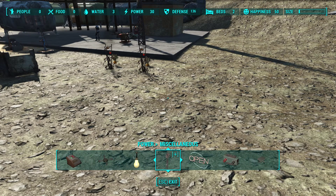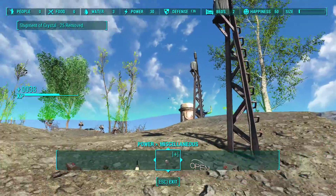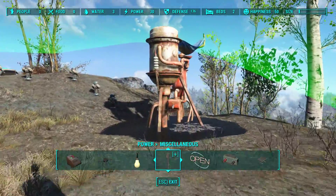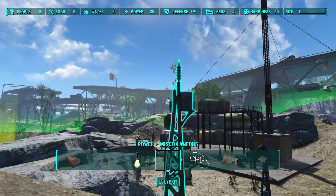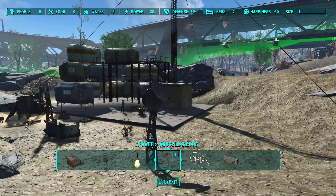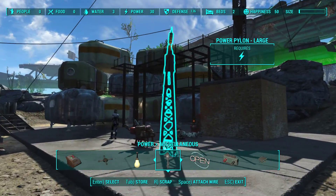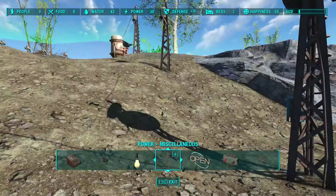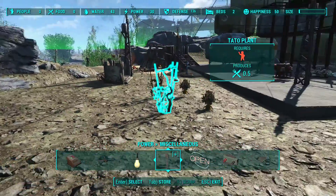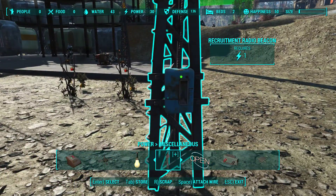Here I'm going to put up my recruitment beacon. Hopefully I spaced these out correctly. You'd think towers like these would have the reach from hell but unfortunately they do not, so you end up stringing up a lot more than you want. You'll notice we now have 43 water where we had zero. You can always check the status of your recruitment radio beacon — there's a green light right there, though I am red-green colorblind.